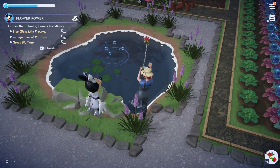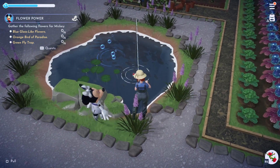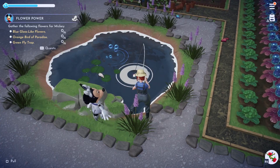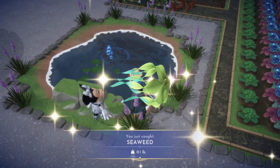Next on our list is not a fish but something you can catch in the valley: seaweed. These can be caught in all biomes by fishing outside the bubbles. They are used for crafting fiber and as an ingredient in some food recipes. They are also the Turtle Companion's favorite food.